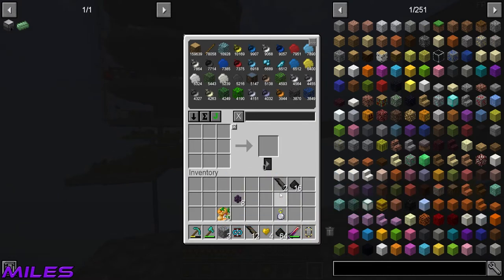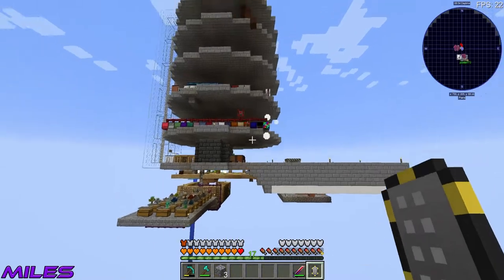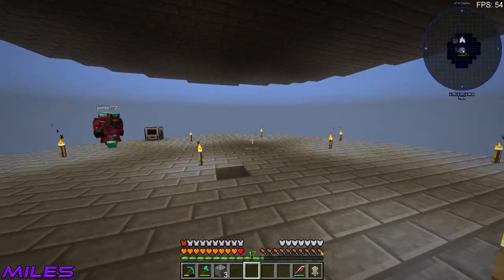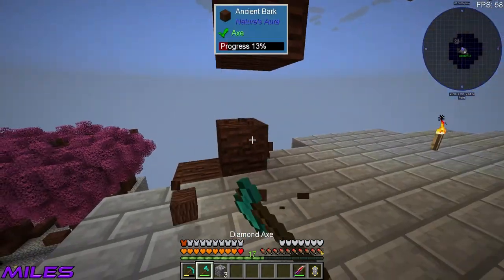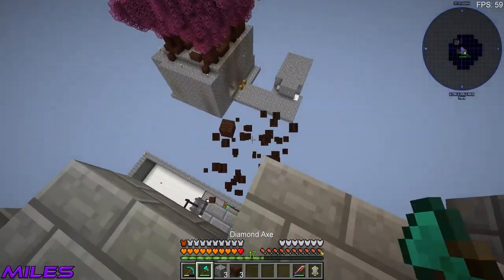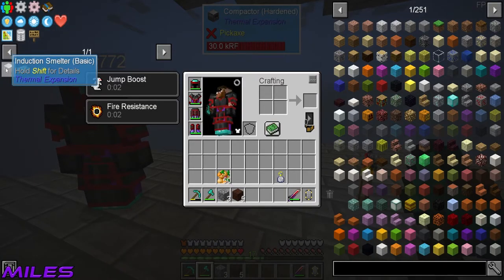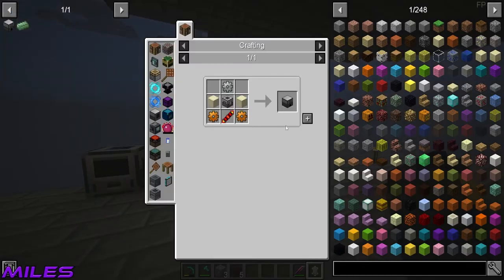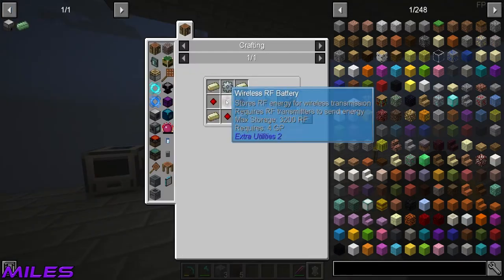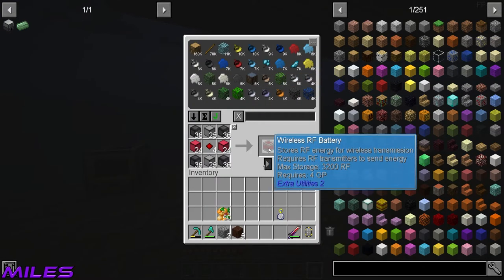Coming up to the thermal expansion room - it's filled with machines up here. Well, it's got one machine, just in case I was overselling it. I forgot all about this room - this room is the best room there is! I was thinking we could just go through and make them all - it's not like we don't have the resources. There are a few main ones we need, like the induction smelter, and the phytogenic insulator. That one helps us start Mystical Agriculture, and the other one we need for Mekanism to make some stuff.